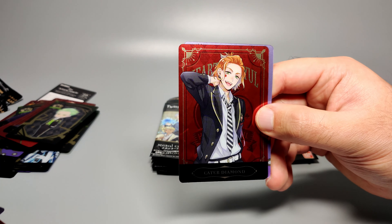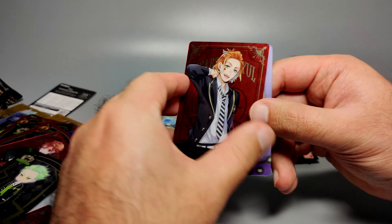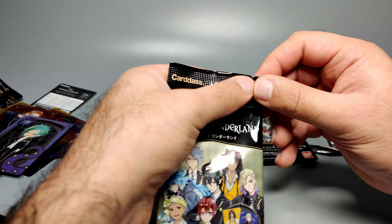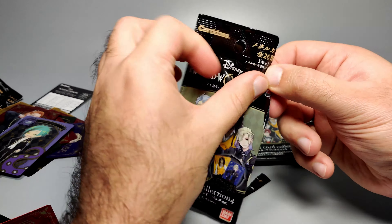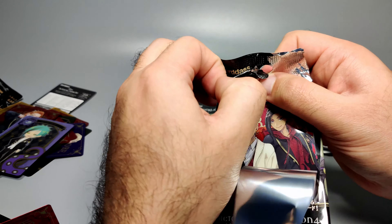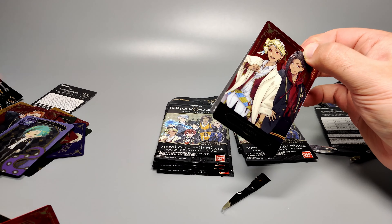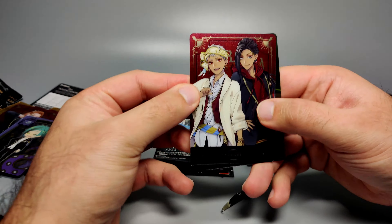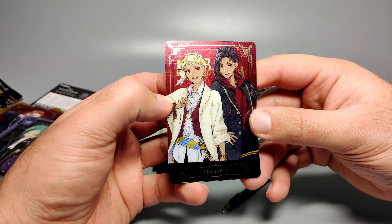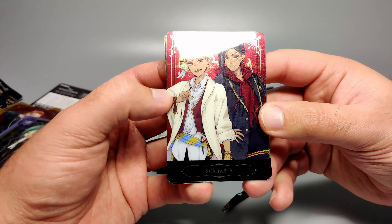Next one from Hearts Nebule is Cater Diamond — pretty sure we got him already. We also saw Floyd in SD form already so we'll pass through him quickly. You know, when you do this on camera — boy is it a mess, packs just go everywhere. Alright — it's my boy Kalim! Or Camille? I forgot his name — so much for being my boy — and Jamil.